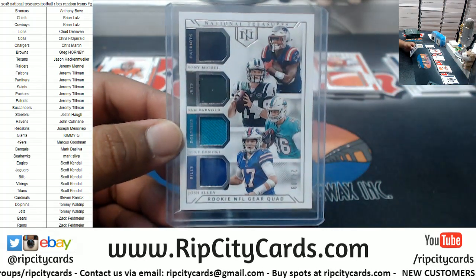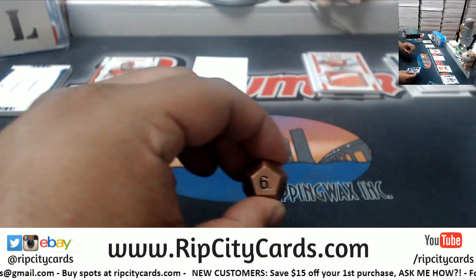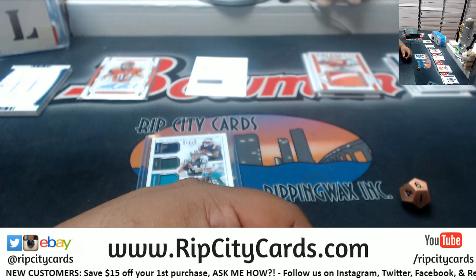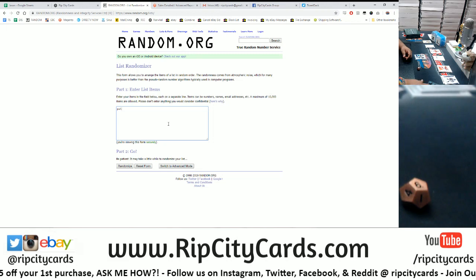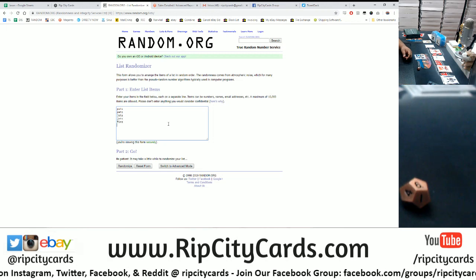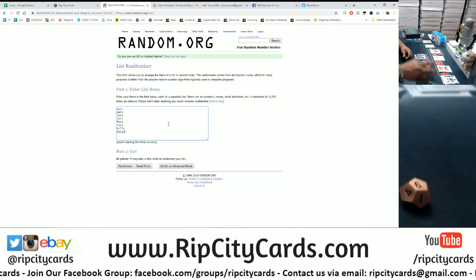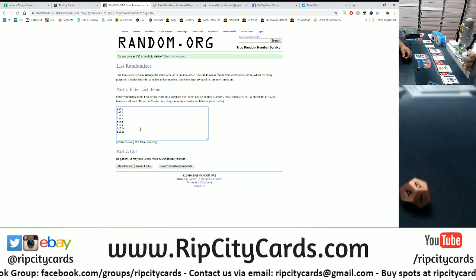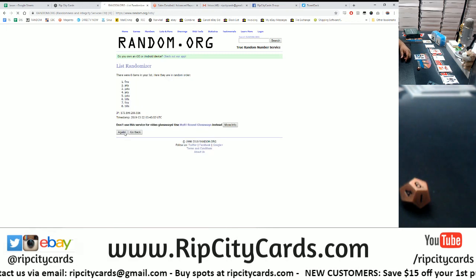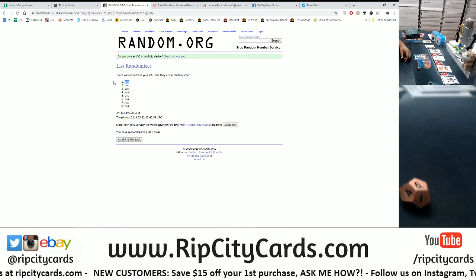We do need to random this. I like to go to the randomizer — let's roll the die, going six times in the random. I like to put both teams down twice to make it a true random: Pats twice, Jets twice, Dolphins twice, and Bills twice. This was an AFC East hit. We're going six times — top team gets the NFL Gear Quad Rookie. Two, three, four, and the money shot — six! Six times goes to the Bills!